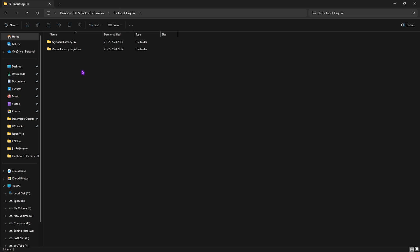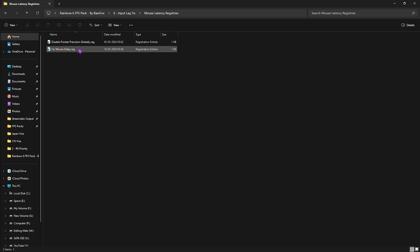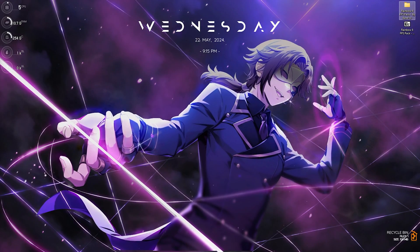The last folder is the Input Latency Fix, which includes keyboard and mouse latency fixes. Leave your keyboard specs in the comments and I'll tell you which fix to choose. For the mouse: if you're on a laptop, do not disable Pointer Precision, but do apply Fix Mouse Delay for real-time input. If you use a standalone mouse rather than a trackpad, you can also disable Pointer Precision to help you aim more accurately.